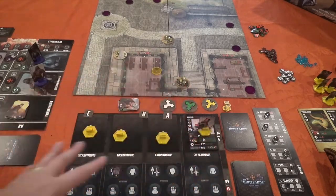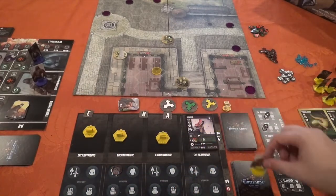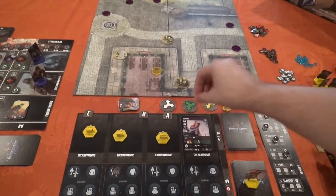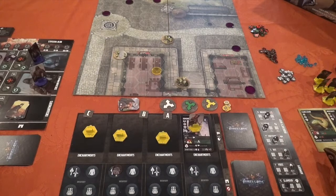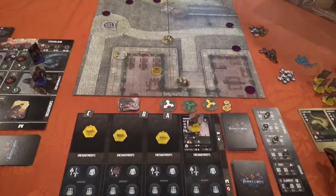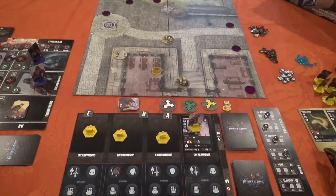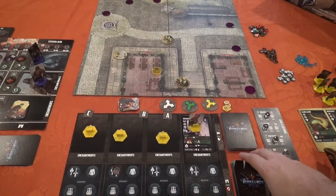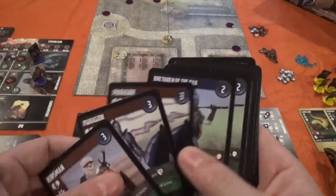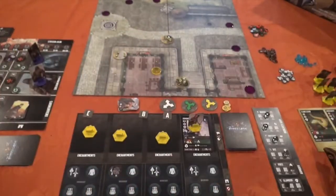I'll start with your army board. Each player selects a Runelord — I've selected Domond. Your Runelord is always out with their standee placed right on top. In the final version of the game, there will be miniatures for all the Runelords, and there will be the option to purchase miniature versions of all their armies as well. Keep in mind what you're seeing is just a prototype — there will be changes in component quality and possibly art changes. You have space for three more units that you can deploy at any given time.